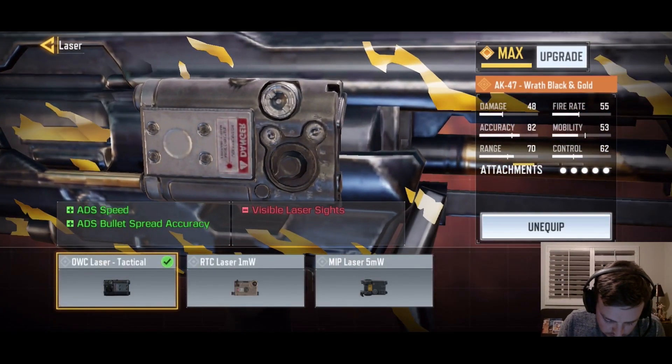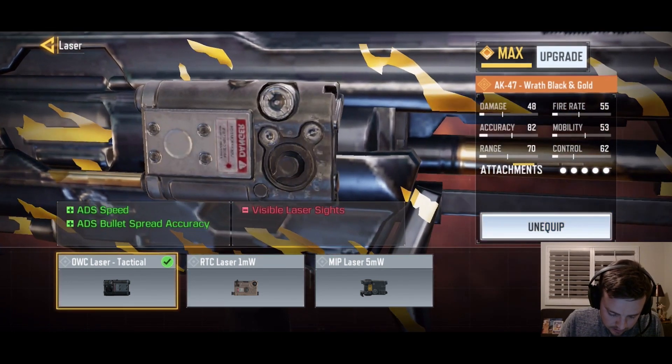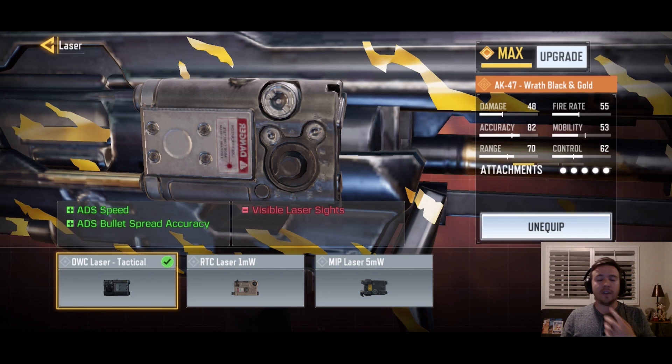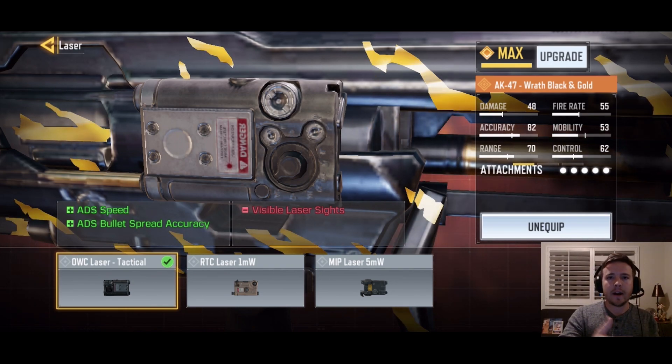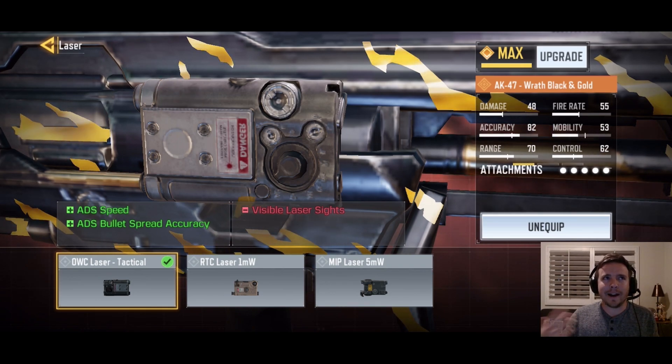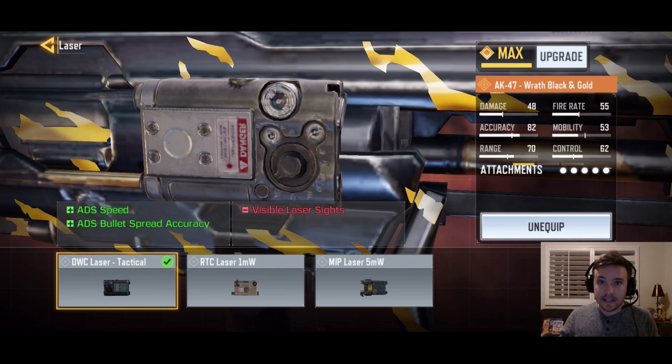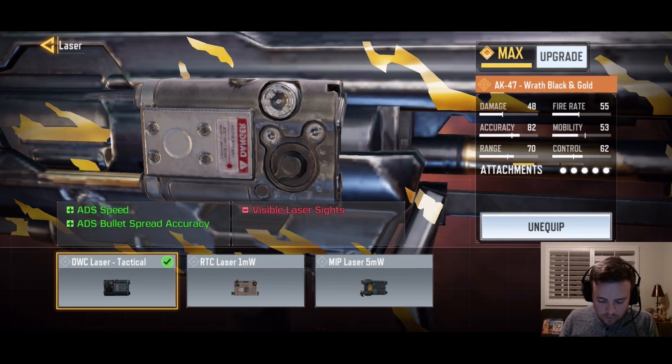Next is the laser sight. The OWC Laser Sight is a must because it helps with ADS speed — when you go to aim down sights it picks up faster. With heavy guns like an LMG or RPD it can take over a second to aim in, so this attachment speeds that up. With an assault rifle your goal is to aim down and kill targets as fast as possible.